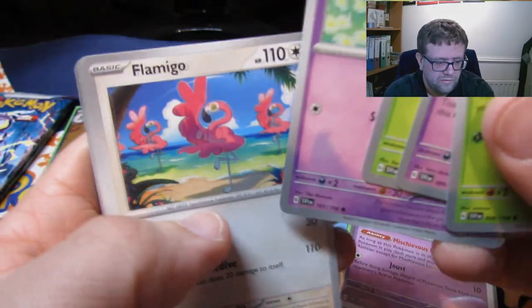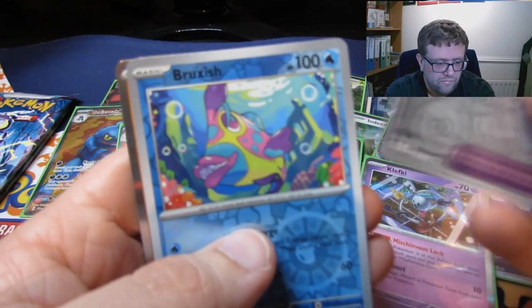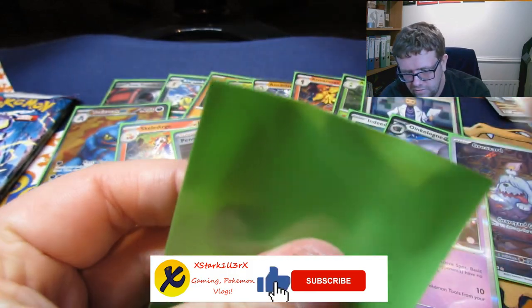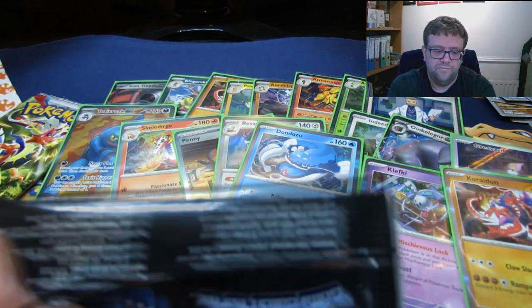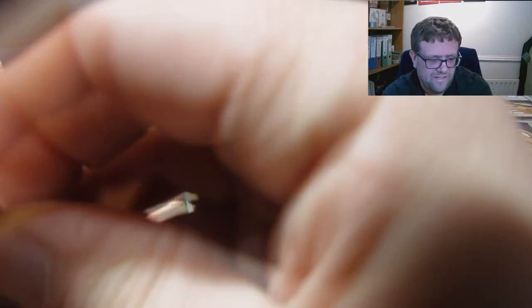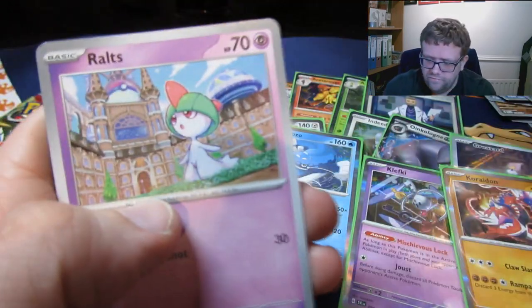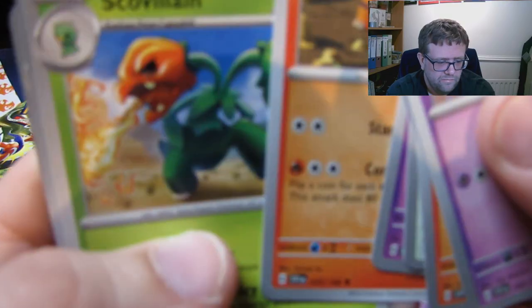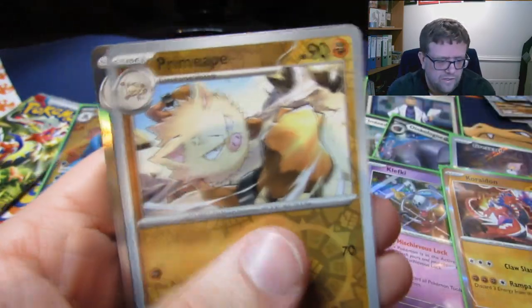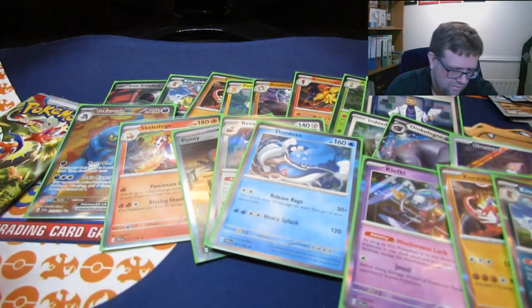Sprigatito. Frittle. Flamigo. Forretress. A Reverse Finizen. Rockfish. And a Carida - I think that's the second one of those. Two more. Fire Energy. Shuppet. Gruulith. Tynamo. Dash Bun. Torkoal. Scavillion again. Versus Mankey. Versus Primeape. And a Kingambit. I think we've probably got most of the set. Seems like we're getting repeats already. Right, last pack for this half.